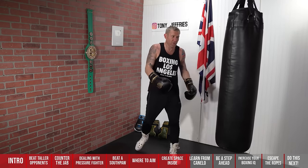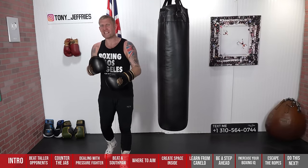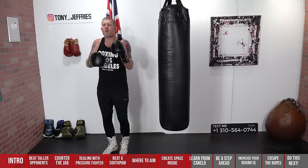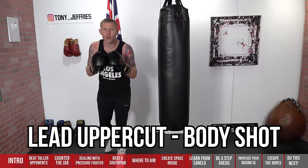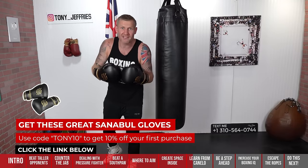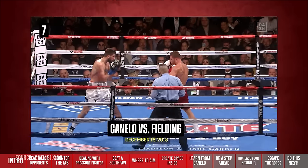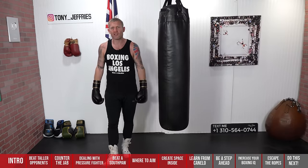That might have looked simple but it's not — super advanced. When we slow it down, it's fascinating: Canelo threw that lead uppercut and then whipped in the body shot. But before the uppercut, he made Fielding think he was going to throw a hook to the body by dipping as if to throw it. Fielding anticipated the body shot, so his hands came in — then he gets hit with a surprise head shot. When you get hit to the head, your hands come up, then Canelo whips in that body shot. In slow motion, Fielding thinks he's going for the body, Canelo surprises with the uppercut to the head, then whips in the body shot. A fantastic knockout finish.